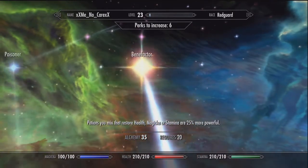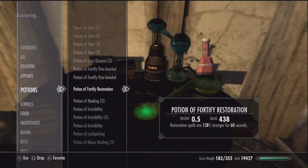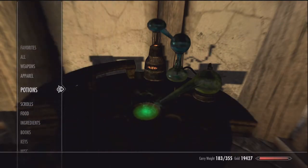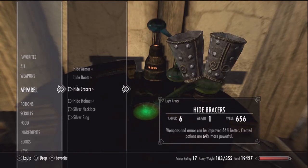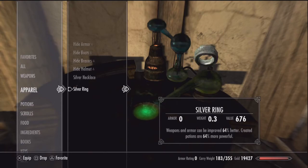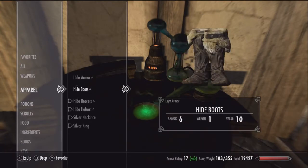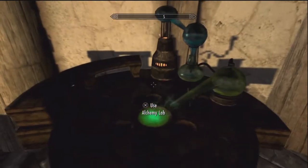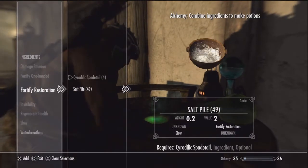In alchemy you want perks up to Benefactor — so just pick the first three perks. Max out the five out of five in Alchemist and that's all you need for that. Every time you level during this process and reach a point where you can pick another perk, you need to stop and do that because it enhances things even more.